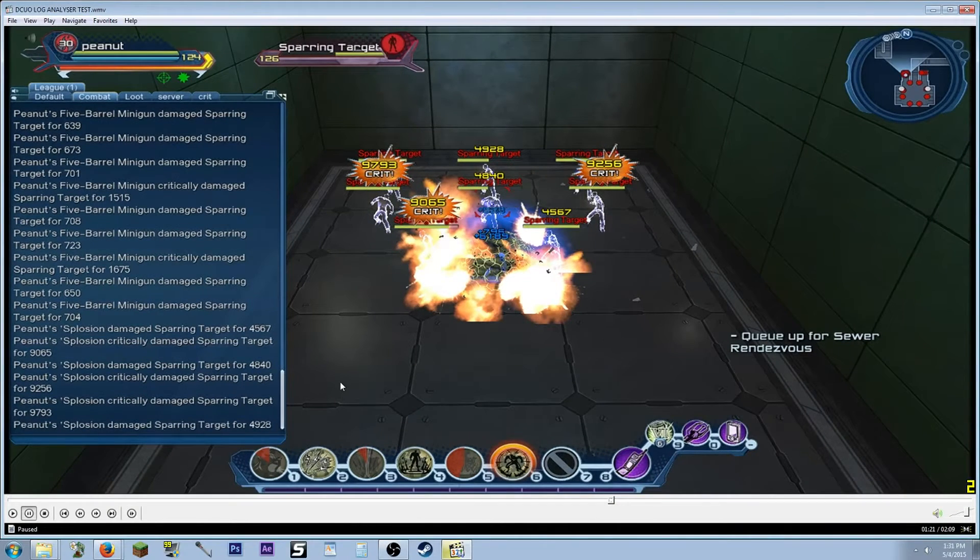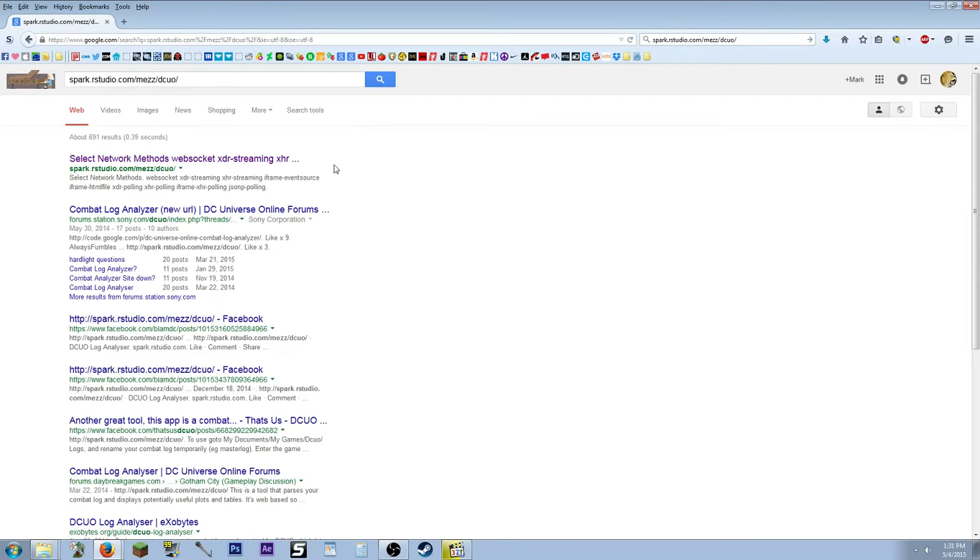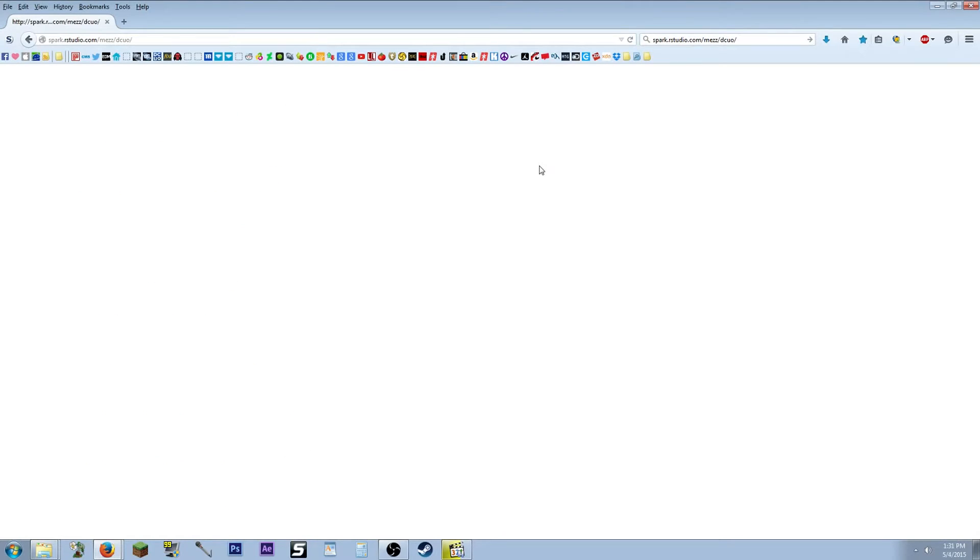Afterwards, stop and pull back from your targets, then open up your web browser. I'll go ahead and put the link in the description — it's spark.rstudio.com/mez/dcuo/. I do suggest you bookmark this website.